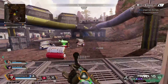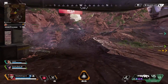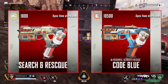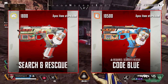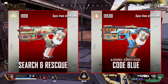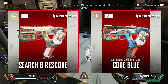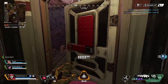Moving on to the best exclusive skins for the SMGs. For the Alternator, the best exclusive skin in my opinion is Code Blue — this requires Search and Rescue as well as 10,500 legend tokens. I really like this skin; I like the dog on it, and I think the colors on Code Blue pop out a lot more. A lot of older legendary gun skins don't have bright colors, but Code Blue is a great variation that's much better than the original.